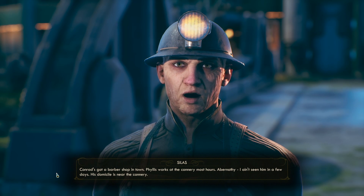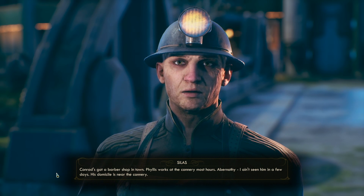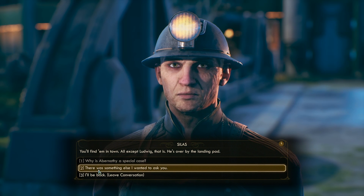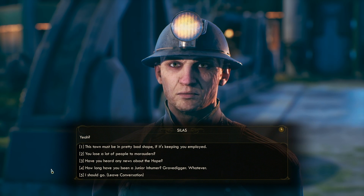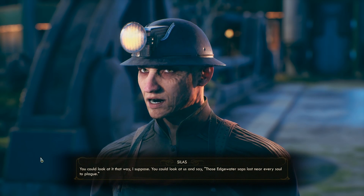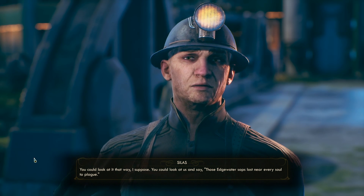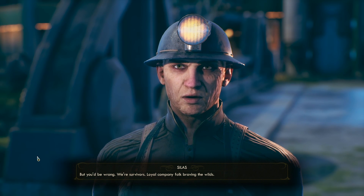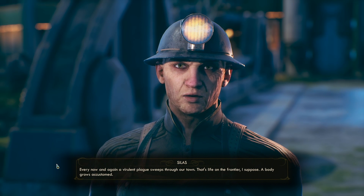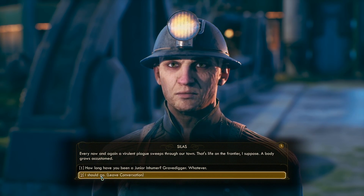I will collect your fees for you because I'm feeling like a nice guy. Four workers still haven't paid up - Phyllis, Conrad, Ludwig, and Martin Abernathy. He's a special case - you may want to twist his arm a little. Conrad's got a barbershop in town, Phyllis works at the cannery most hours, Abernathy's domicile is near the cannery, and Ludwig is over by the landing pad. Every now and again a virulent plague sweeps through our town - that's life on the frontier. A body grows accustomed.